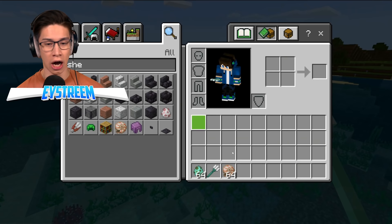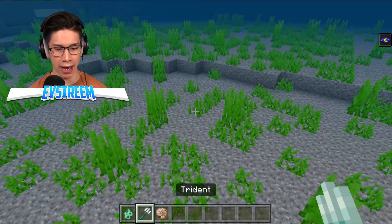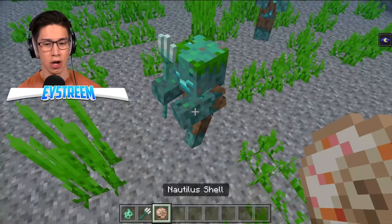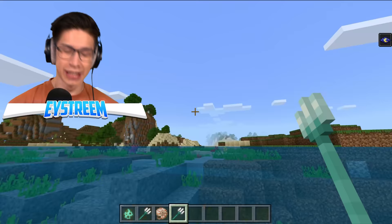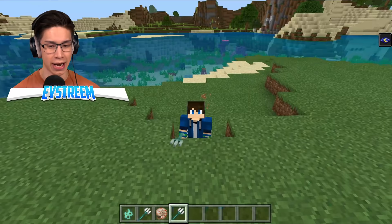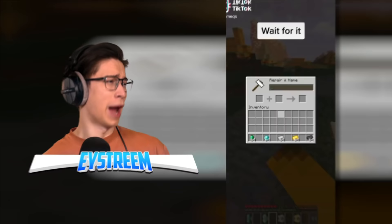He said it didn't work, but the first clip was in Bedrock Edition — which is your iPhone, your iPad — whereas he tested it on Java Edition, which is your PC. So we're going to jump down into the ocean. We need to get a drowned with a trident. We give him a nautilus shell, he picked it up, and he dropped the trident! It does work! This TikToker double clickbaited us — he said the first video was clickbait and said it didn't work, but he was wrong! It does work, and this is why you should always subscribe to me, EYStream.